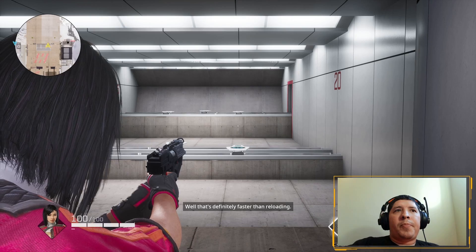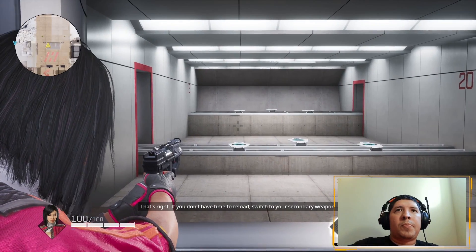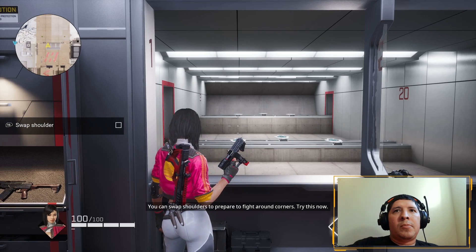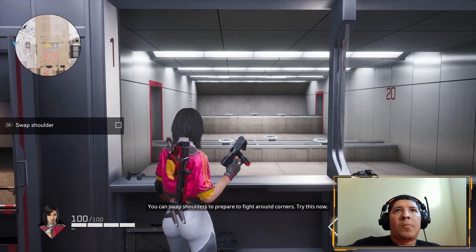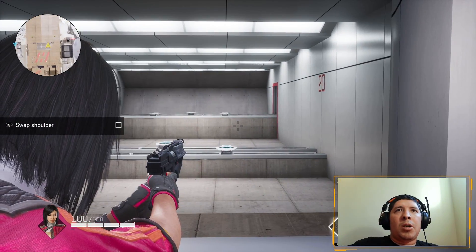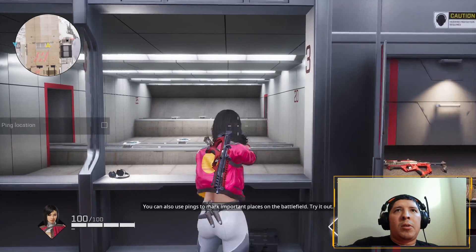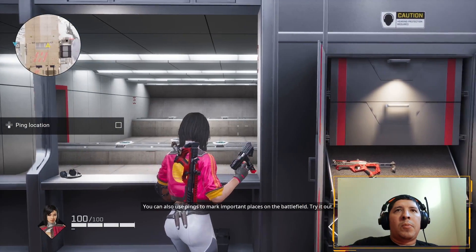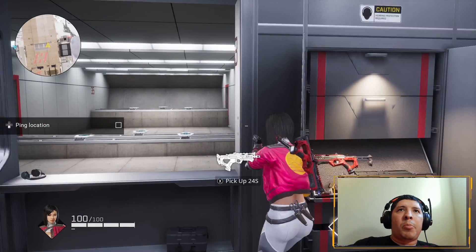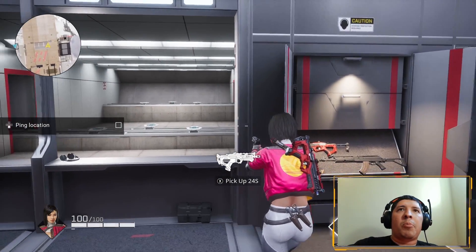That's definitely faster than reloading — if you don't have time to reload, switch to your secondary weapon. Now I'll teach you some tactics: you can swap shoulders to prepare to fight around corners. With third-person view you have your right shoulder but you can also do your left. Just in case when you're peeking, you're not peeking on your right shoulder and going over — it gives you a little bit more cover.